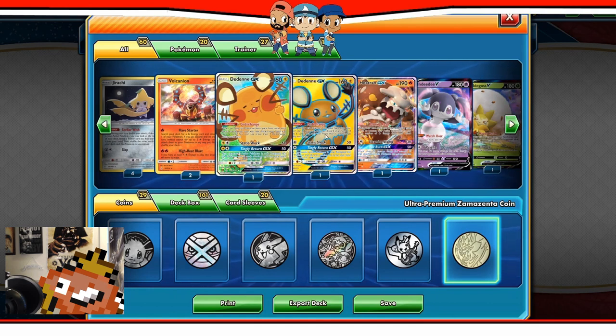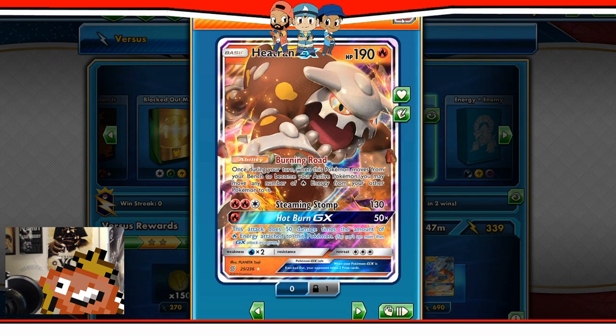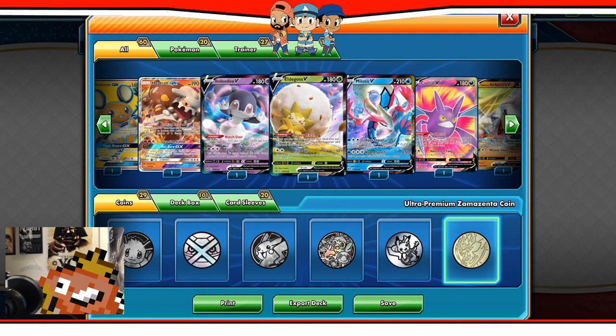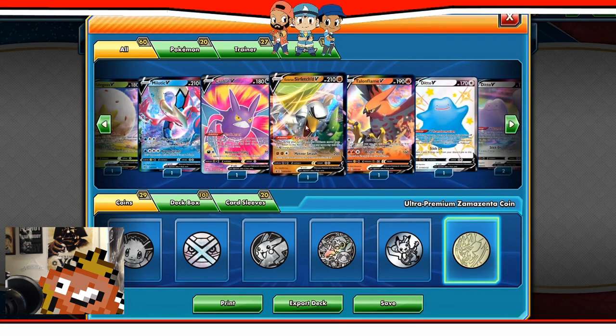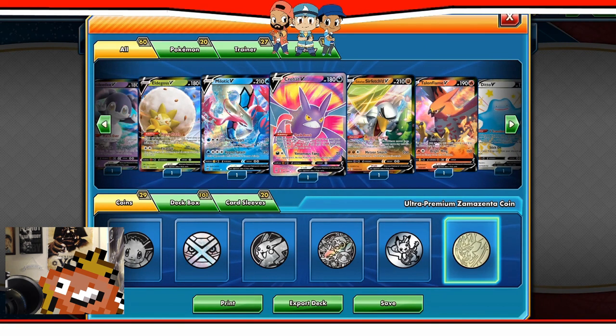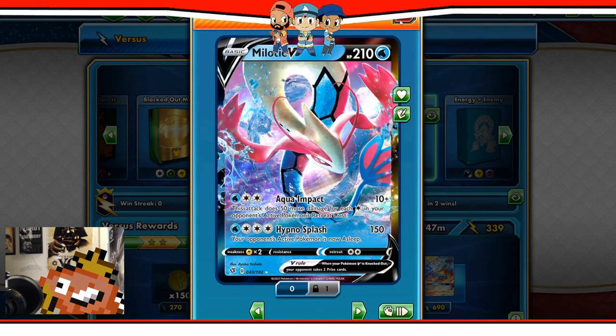Got a couple of Dedennes — you can use the moves if you need to. There's a Volcanion to get those Fire Energies out quickly at the start. Sometimes you may just end up using this as a standard Heatran GX deck, though that's before rotation. You've got Vend with Watch Over, Elder Goss to get Boss's Orders back, but you can pivot — Eternatus pivot into Surfetch'd playing Grass, Rillaboom pivot into Talonflame playing Fire. Center Scorch deck, throw in Milotic, one Welder, an Aurora Energy, and you've got this going doing serious damage to Centiskorch.